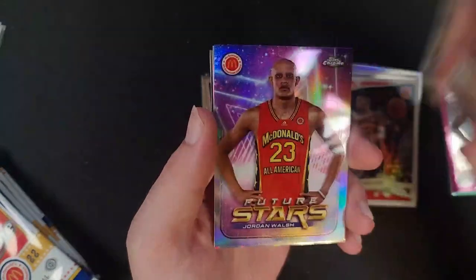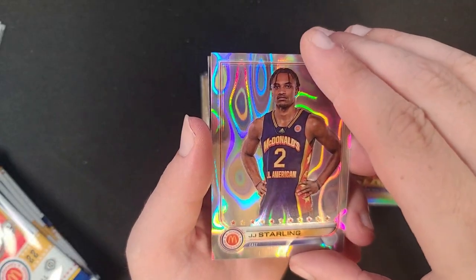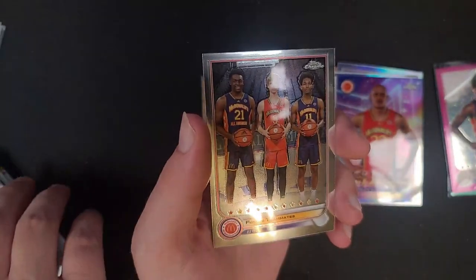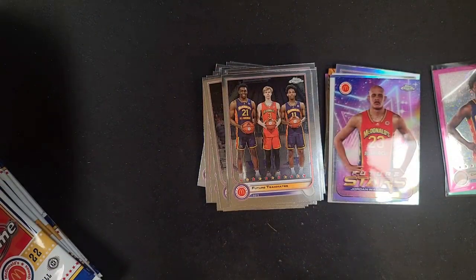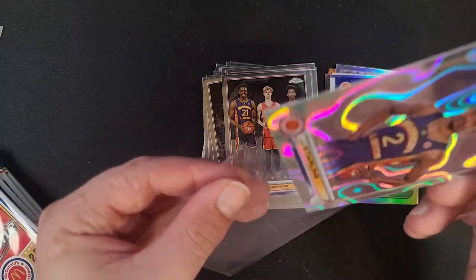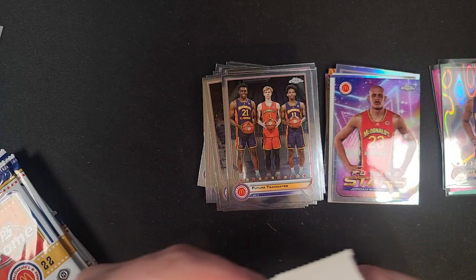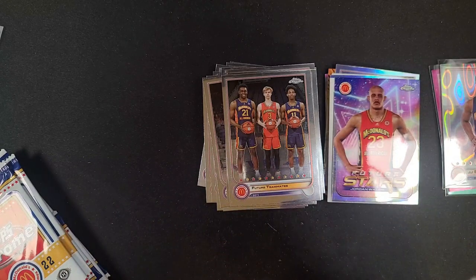We got a Wright, a Walsh, Starling — might be another serialized at 399 — and Future Teammates. Let's sleeve this 399 Starling up. Alright, we got like eight or nine packs left. See if we can get that last autograph.